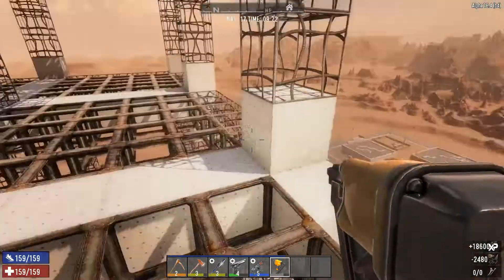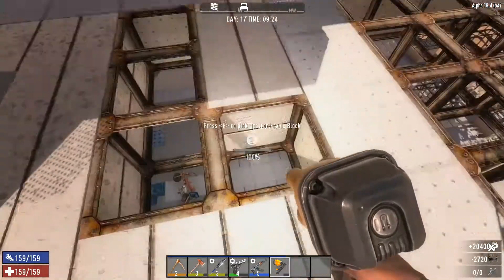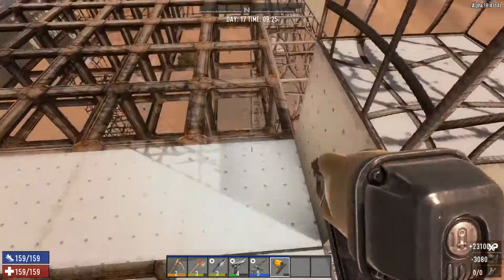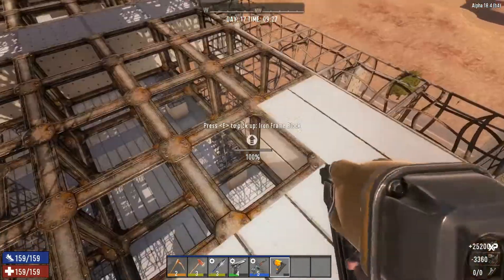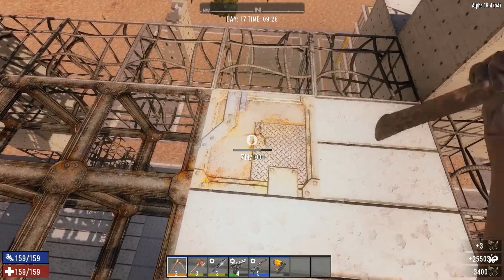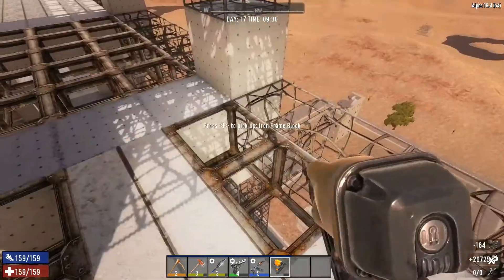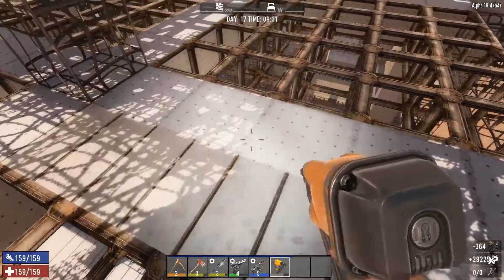I'm already getting lag again. I'm not sure why — it only seems to happen in certain areas. It might be the high-risers; it doesn't seem to be so bad on the lower floors where you're not always looking out. I'm trying to only do one level of upgrading at a time. As I said, I have an abundance of iron from all the iron mining I've done, but cement takes a lot longer to make so it slows things down quite a bit.